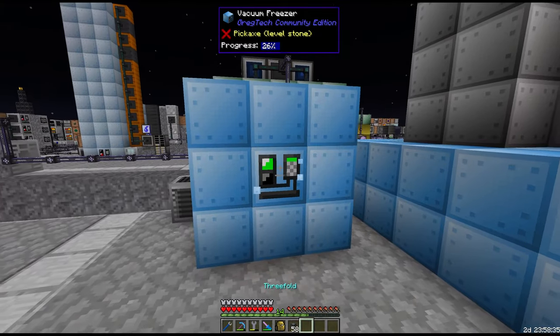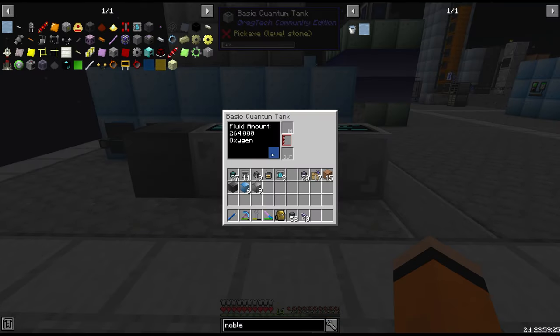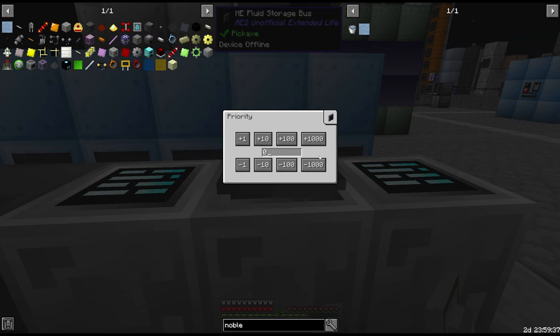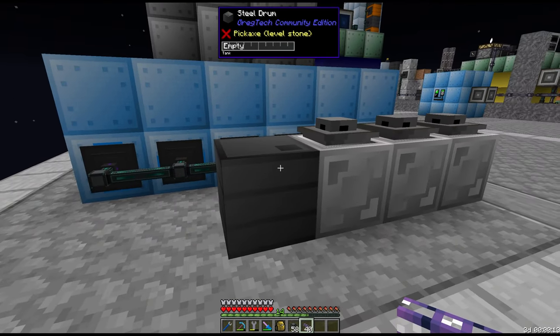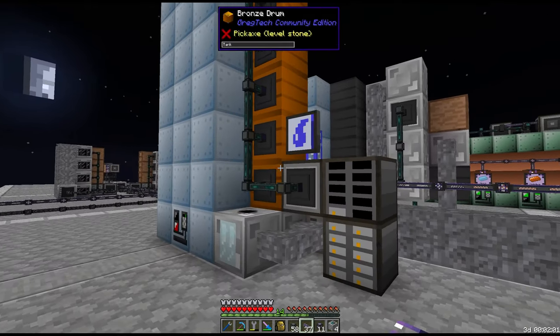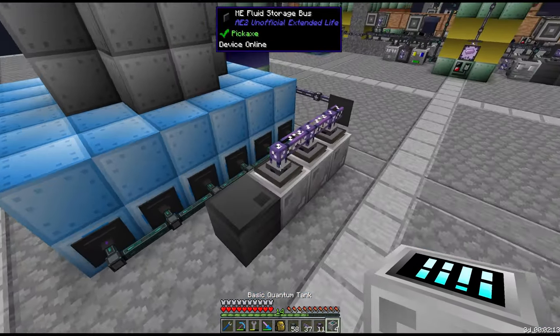I think the ratio is we need two vacuum freezers to keep up enough liquid air. This is also the most efficient way to make oxygen, so we may as well make use of it and put some fluid storage buses on here, all set to low priority so these fluids are always consumed first. We'll also need some more fluid storage for the noble gas outputs. The quantum tanks should be sufficient — I'll move these on top as well.